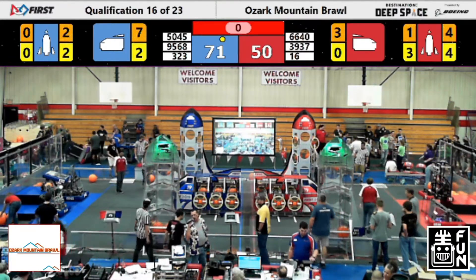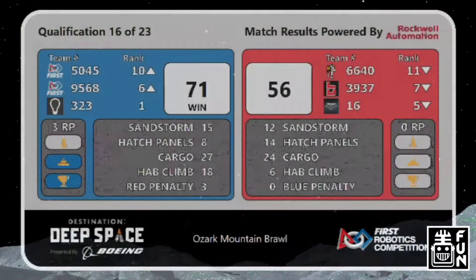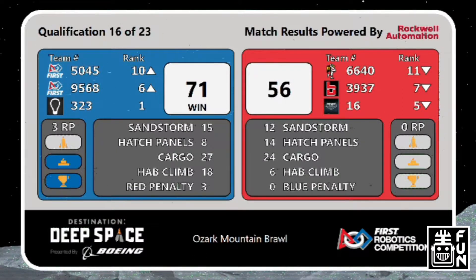There is the magic whoosh — scores coming up on the screen. It's the Blue Rocket achieving orbit first, with a score of 71 for the Blue Alliance, 56 for the Red. Blue Alliance also gets themselves three ranking points, and Team 323 will stay our top seed.